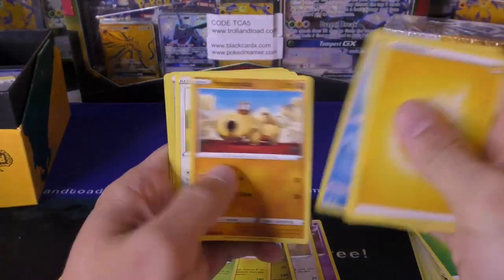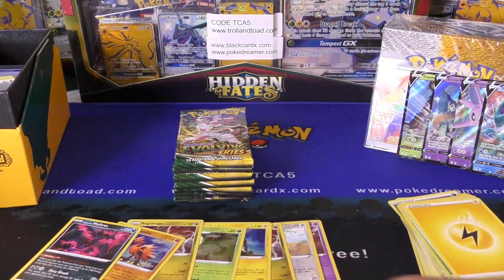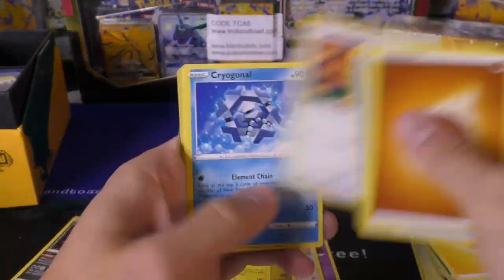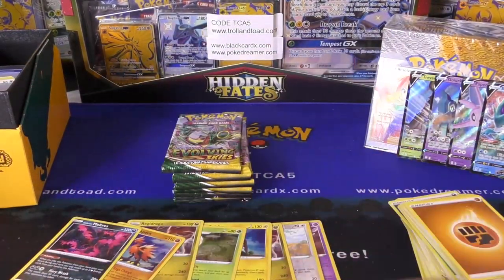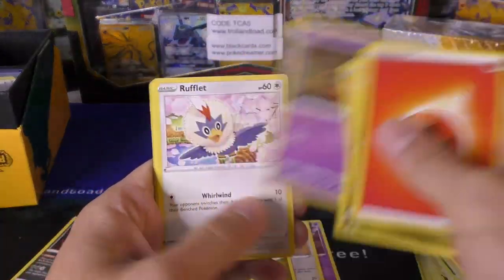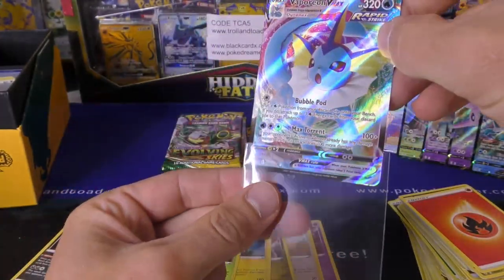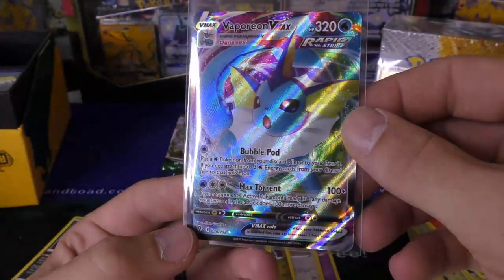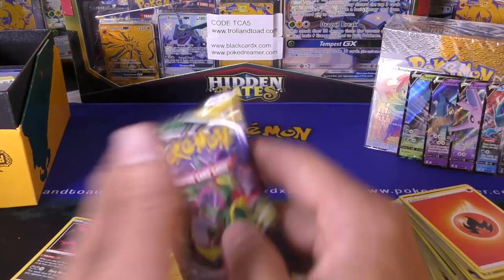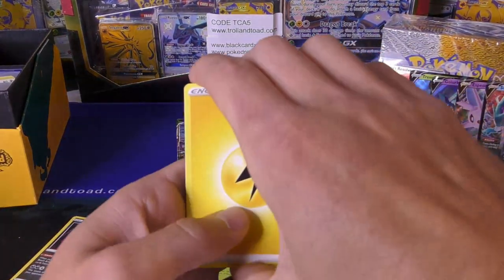And we have the Moltres as well — so we got Zapdos, Moltres, and Articuno. Very nice. I like this set. I think they're doing really good with the Pokémon that they're picking — maybe because I like Gen 1, but putting a little spin on it is always good. Still working in the newer cards as well. Oh, Vaporeon VMAX! Wow — I will say I think this box is officially better. I'll take that over the Gyarados. Look at that blue — I love that color. Great artwork. So we've hit one full art VMAX, one hyper rare trainer, four regular Vs, and then six, seven holos. Really good box. And back to back — we got the Espeon VMAX! Beautiful. That is a great pull.